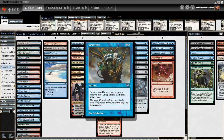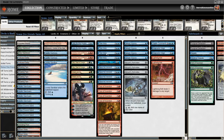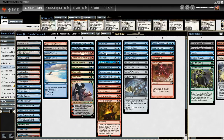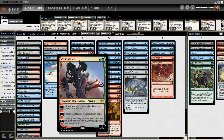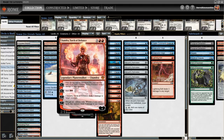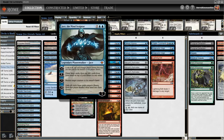We also have Exhaustion as a pseudo extra turn spell and four copies of Time Warp. By casting a whole bunch of Time Warps and Savor the Moments with a Planeswalker out, you very quickly ultimate your Planeswalker, and that is usually how you end up winning the games.